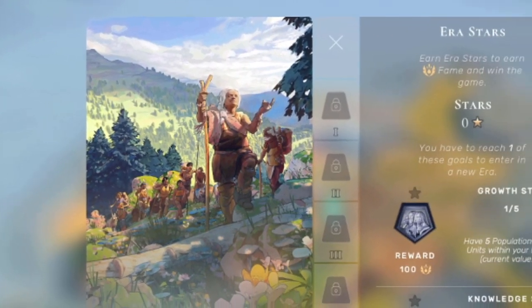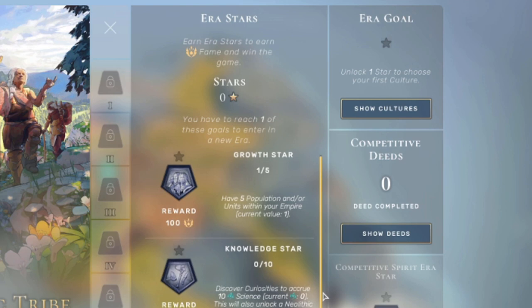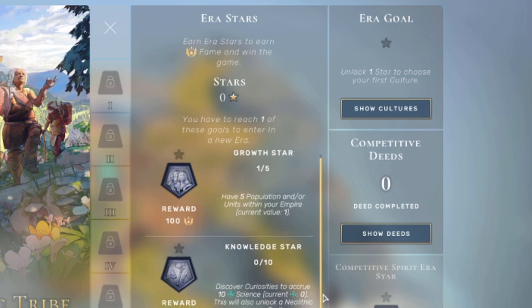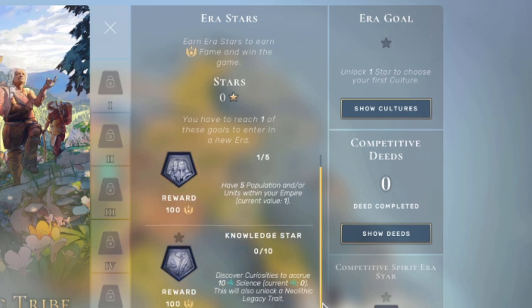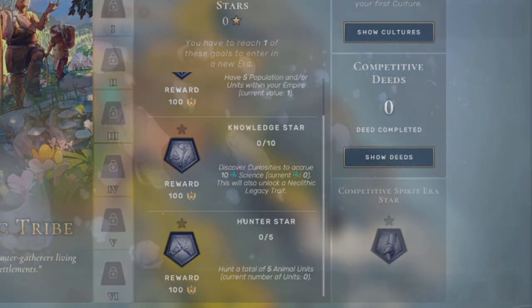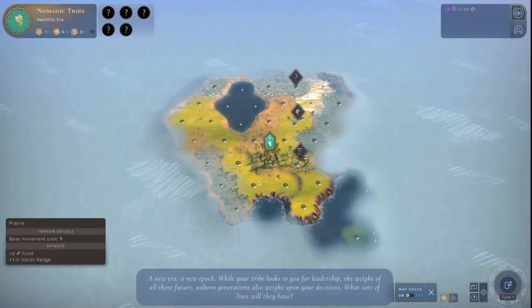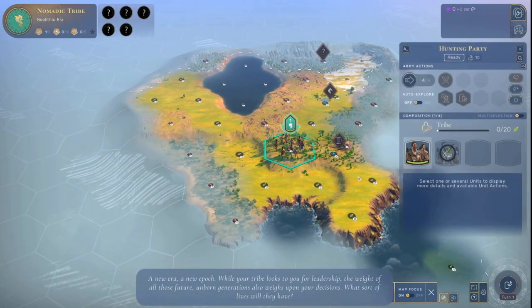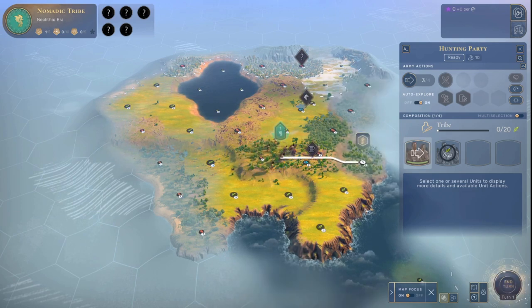We can't really have a discussion about the Neolithic era without first discussing era stars. The way to get out of the Neolithic era is to earn at least one star. You can do that by earning a population of five, finding 10 science through discoveries, or killing five animal units. There's a little bit of controversy in the community — some people argue it's worth staying behind in the Neolithic era to grab those extra two stars for 20 fame apiece.